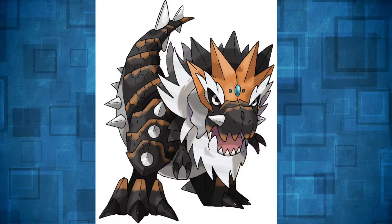At number 3, we have Tyrantrum. Tyrantrum is already a really cool Pokémon — it's a dinosaur. And look at this picture: it has all these spikes around it, it's giant. Imagine how good it would be, like a thousand attack, a thousand health.